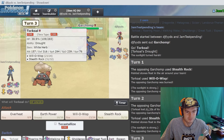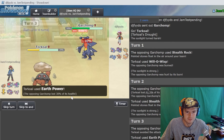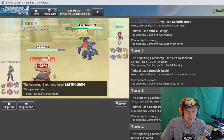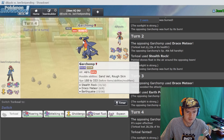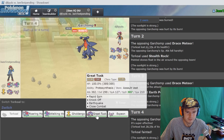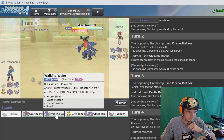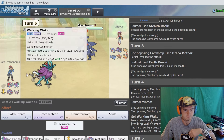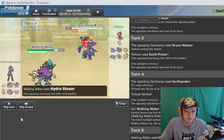I'm gonna go earth power - he's gonna miss, that is beautiful. He is special though, which kind of sucks. He could be mixed - yeah, he's mixed, there's the earthquake. So he's got stealth rock, draco meteor, and earthquake but he is at minus special attack. I could go Walking Wake right here for that special attack boost. Walking Wake is gonna put in some work, so I'm gonna go hydro steam and just get this Garchomp out of here.